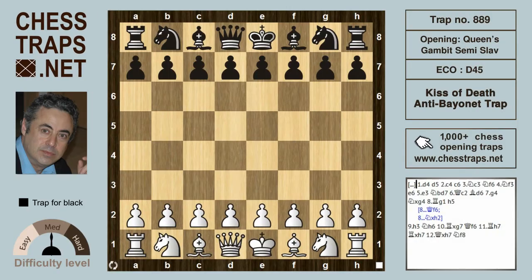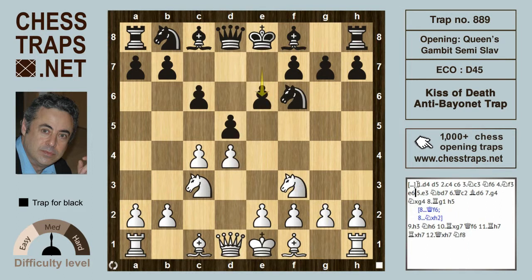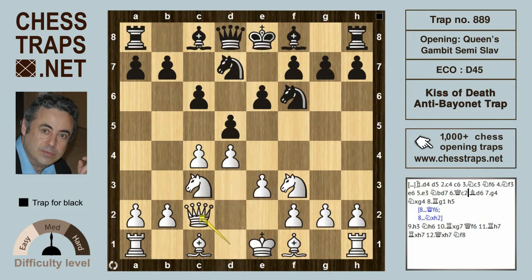This is the Kiss of Death anti-bayonet trap. It's in the Queen's Gambit Slav Defense: after d4 and d5, the Queen's Gambit with c4, declined with c6 — the Slav Defense. Knight c3 is met by Knight f6, then Knight f3, e6, e3, and Knight bd7. White plays Queen c2 and black develops Bishop d6.